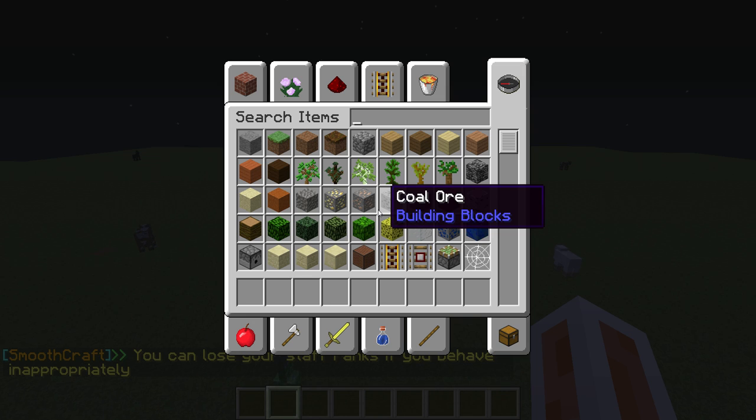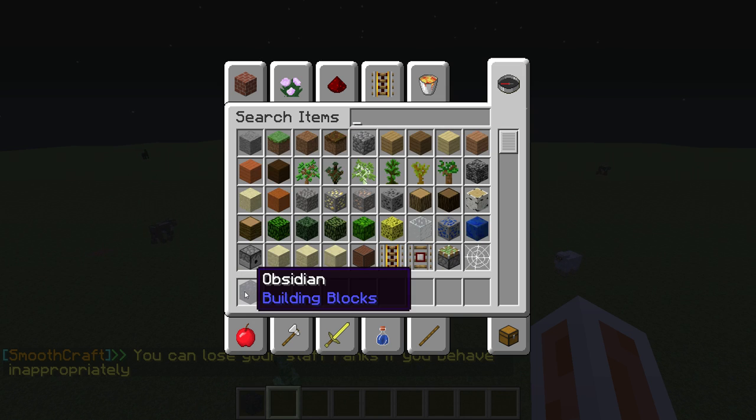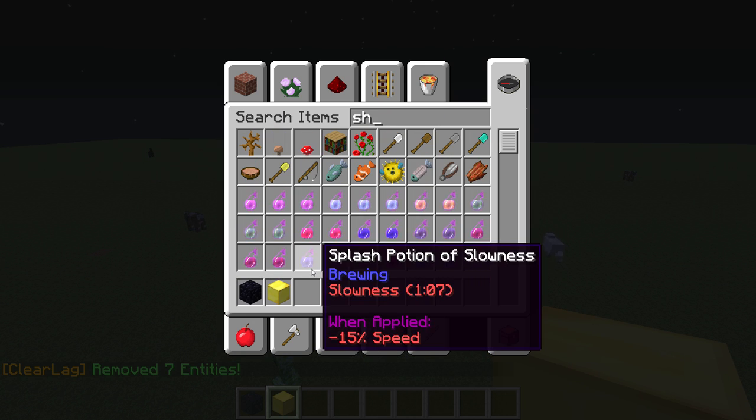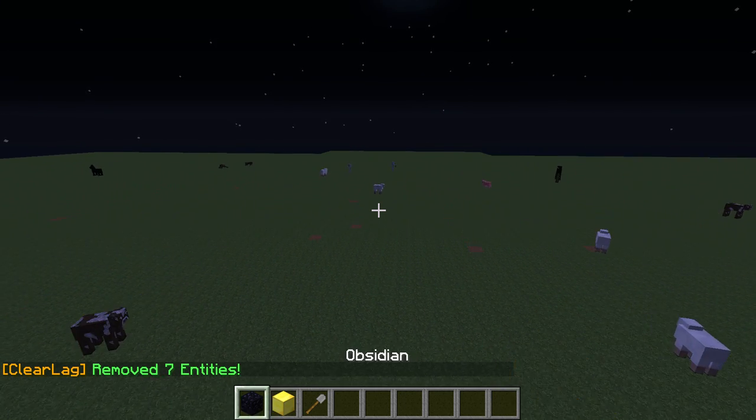So the first thing you will need is a block to surround your portal, and then a gold block. Also you will need a shovel, or any tool. So those are the three things you need.